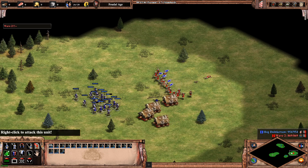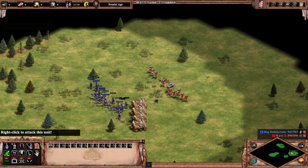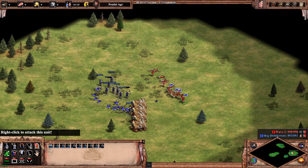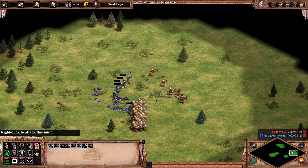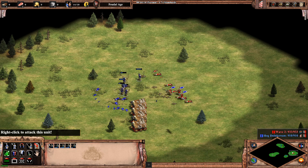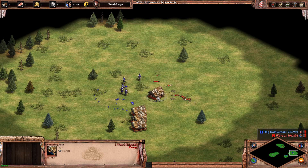So instead, we will be using the shift key. And they will be ignoring the rams and going for the crossbowmen instead. Which will give us a winning chance, even though there are rams surrounding us. And now we are free to slowly kill the rams.